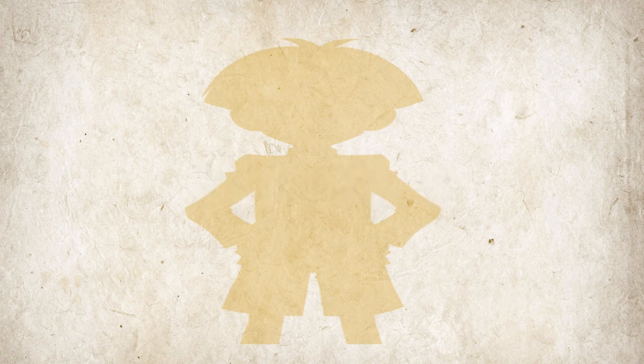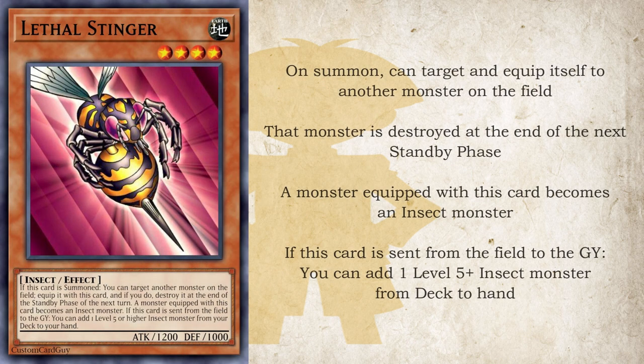Starting off is the retrain of Killer Needle, and that is Lethal Stinger. If this card is summoned, you can target another monster on the field and equip it with this card, and if you do, it destroys it at the end of the standby phase of the next turn, and if it's equipped, that monster becomes an insect monster. Part of this strategy is going to be turning other monsters into insects. Its other effect is that if it is sent from the field to the grave, you can add a level 5 or higher insect monster from your deck to your hand — so like a bee, it kills itself to kill the opponent, but also acts as a searcher for some of the bigger monsters of the deck.